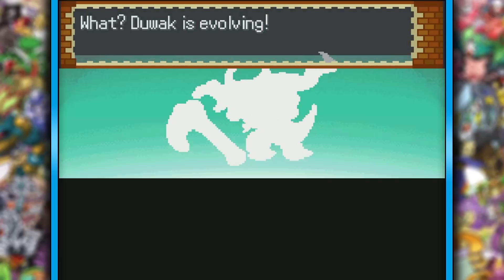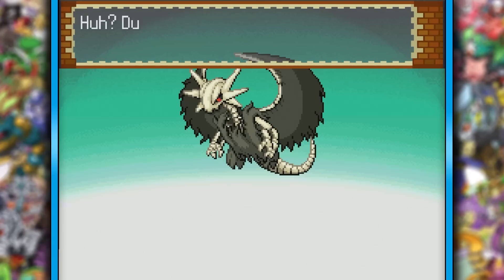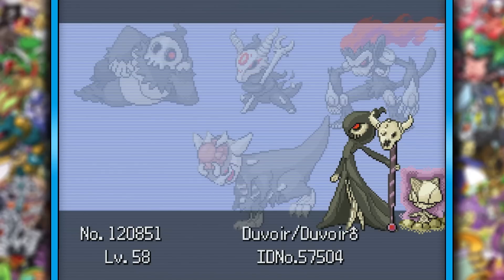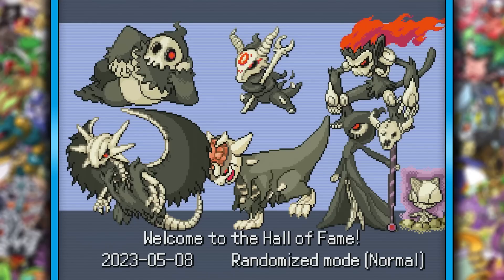I love how every one of our fusions is trying to evolve into Dusknoir at the end — no, we did this as Duskulls, and we're going to stay as Duskulls. This team really delivered for us. I have no idea who was my favorite — honestly, Ramportos and Duwak really stuck out to me, and they looked so cool. Let me know which one was your favorite out of the whole run, and please, if any of you have suggestions for this game, let me know that as well. Thank God I don't have to spend who knows how many more hours trying to defeat the game with Duskull's stats. I hope you enjoyed the video, and I will see you all next time. Bye!